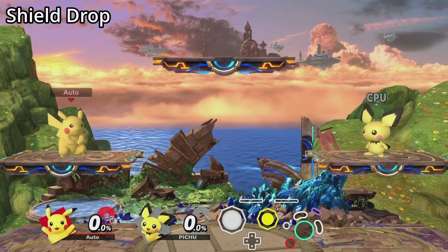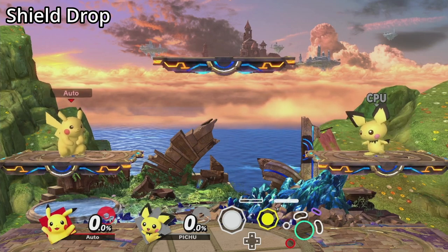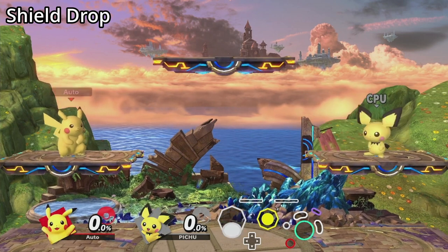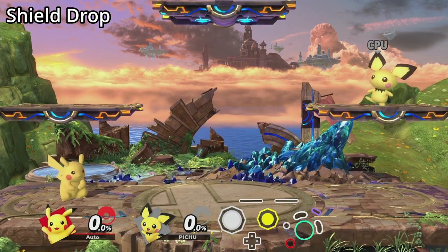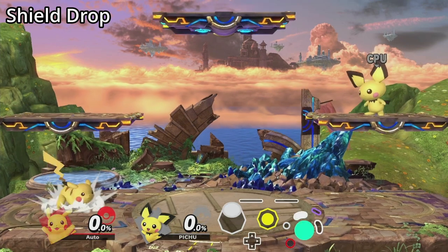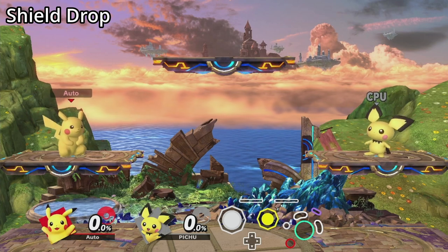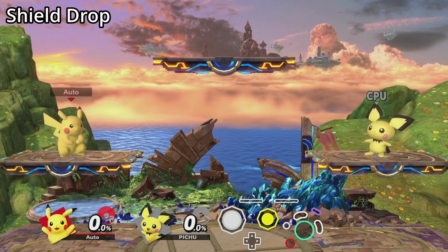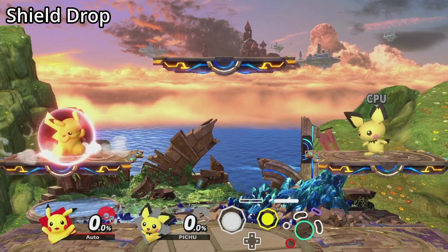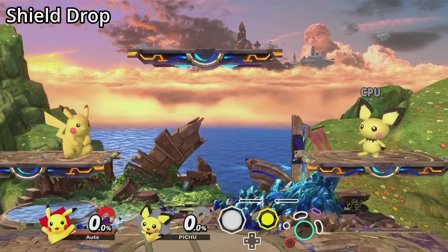Shield dropping is a technique that has been in every Smash Brothers game except for Super Smash Brothers Ultimate. It allows you to pass through a platform while shielding. The most notable application is to quickly punish your opponent for hitting your shield from below. In HDR there are multiple ways to do this. The way you perform it in older titles still works — by holding shield and then tilting downwards on the analog stick — though the timing for this method is pretty tricky.